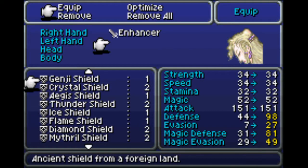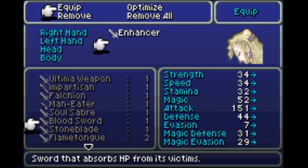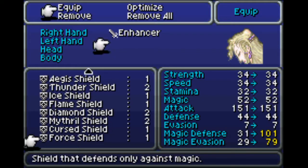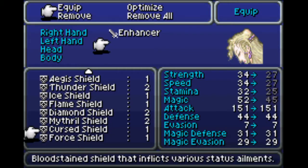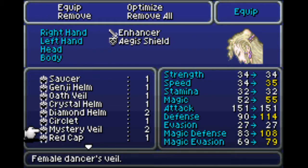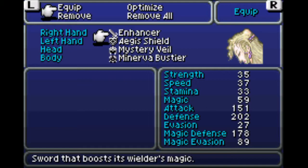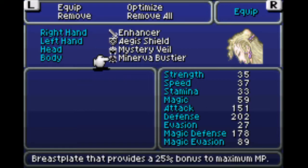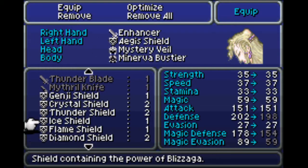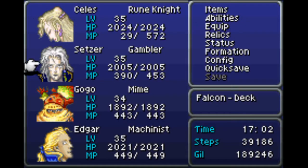We're going to equip Celis. We're going with a party that is a little bit lower level but doesn't need to learn a ton of magic, because that's not what we're aiming for right now. We're going to go with Mystery Veil and Minerva. This is a really sick setup — it's going to be our basic setup for pretty much every female character in the game, except Realm has a slightly different pick because of her special equipment.